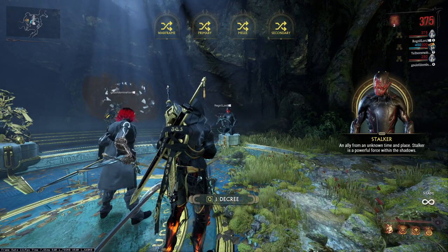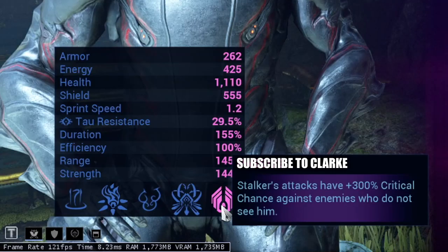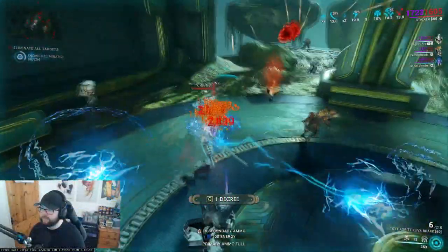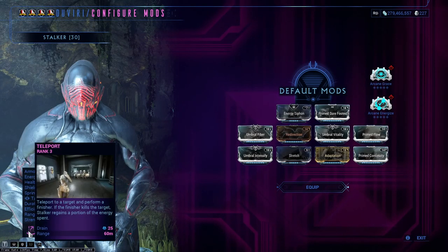What do his abilities do? Starting with his passive: he gains a 300% increase to critical chance on your weapons when not seen by enemies. This pairs really well with his third ability, which we'll get to in a moment.